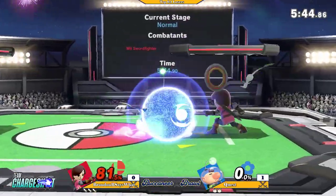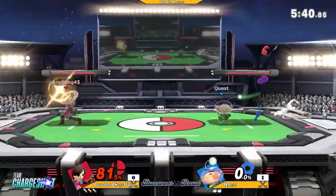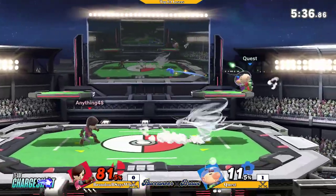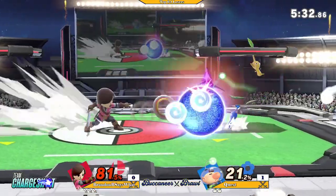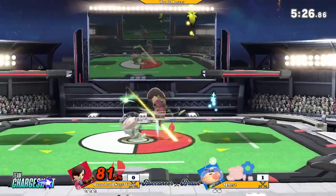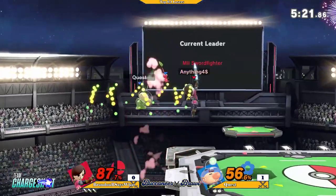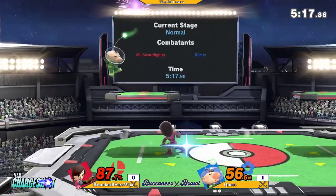I think it does like 17 damage but it has so much knockback. That's why he likes his version of up-B — you can use it sort of like how some Wolf players like to just up-B in neutral just to catch you off guard. It does the same thing, but a little bit better. It doesn't really kill like Wolf's, but it does the job. And that up-B is super strong — why do you even need that up-B?